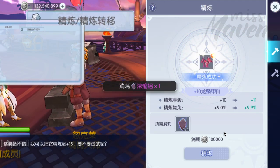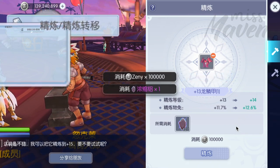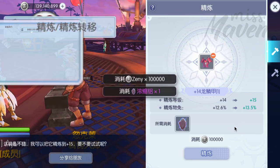Overall, it will probably be cheaper to refine ancient equipment compared to most of the old equipment, since you only need 1,000 Komodo mats to craft a Furnace Ember.